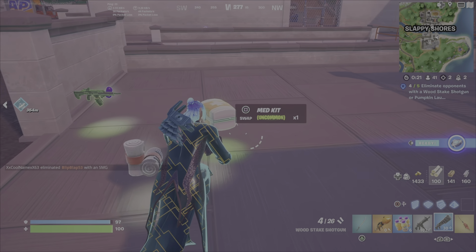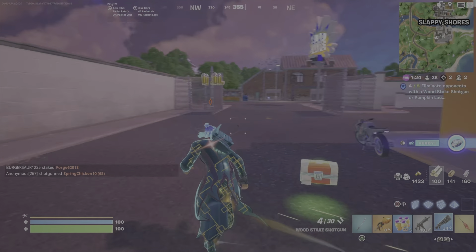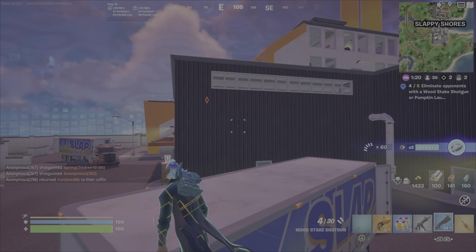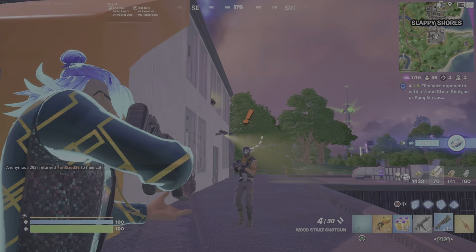I searched the whole building on the main floor — there were no more low-card guards and the boss was already eliminated. But I remembered there's usually a low-card guard on the second floor. I build up, and luckily that guard is still there. I eliminate them and my challenge is complete.